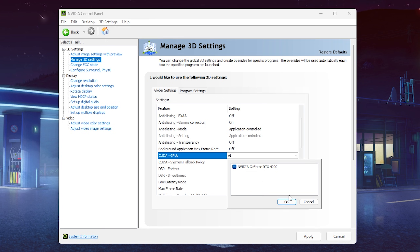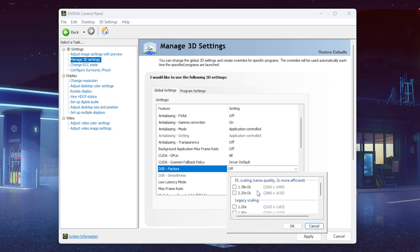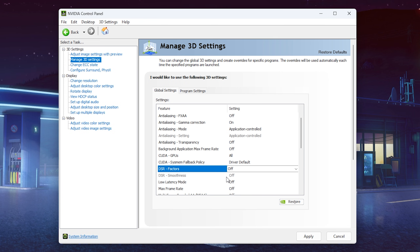For CUDA GPUs, don't really have to worry about it unless you have multiple GPUs. For me it's just my RTX 4090. Leave the System Fallback Policy on driver default. For DSR Factors, this is a scaling method. If you have a 1080p panel, your maximum resolution is 1920x1080, but you can use NVIDIA to scale it up to something like 2560x1440, and games sometimes actually benefit from this. You can even use it to benchmark at 4K or 2K on a 1080p monitor.